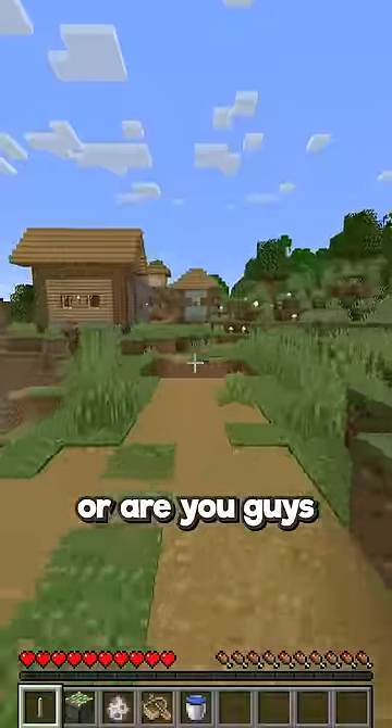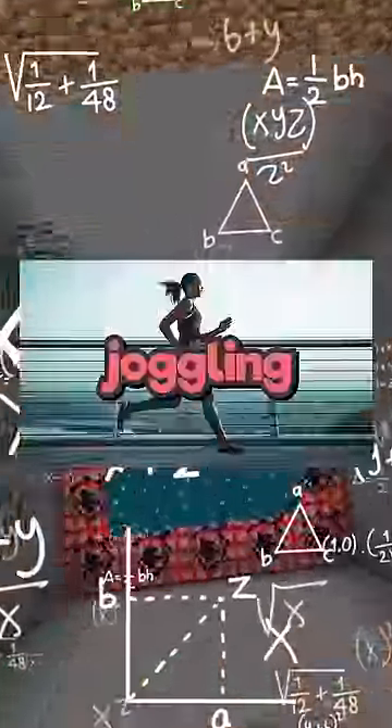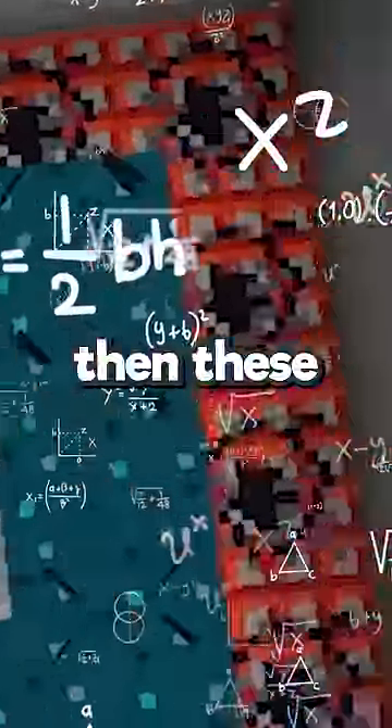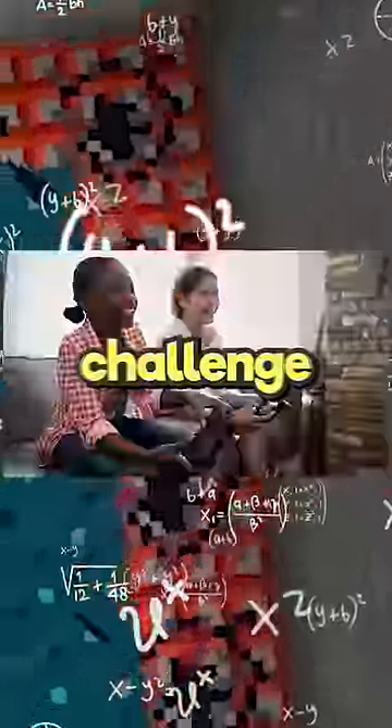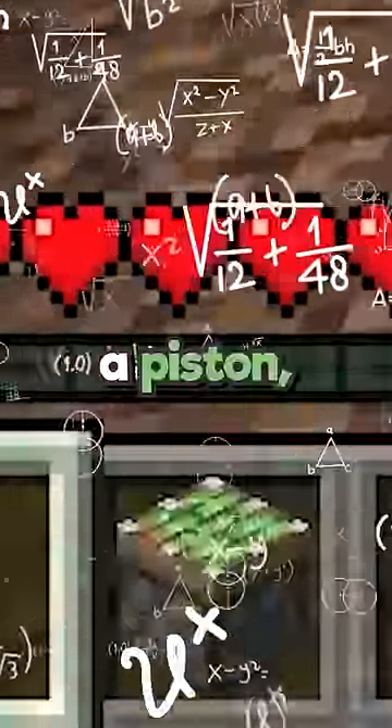We made it. Is it just me or are you guys not paying your taxes? As you can see, I am currently juggling my way towards these jiggle leaves. If I touch the jiggle leaves, then these boom sticks will explode and this challenge would be over. In my inventory I have an end rod, a piston, a sheep spawn egg, a boat, and a water bucket.